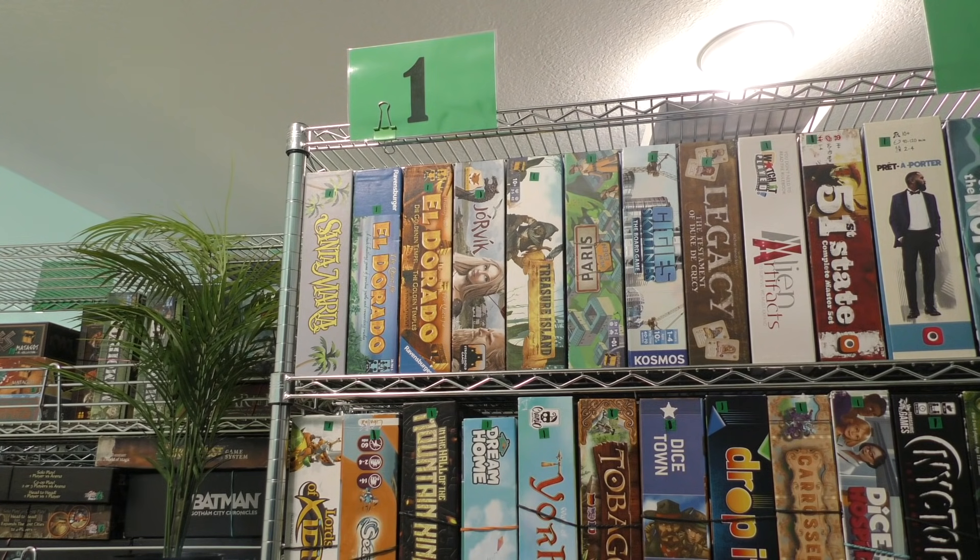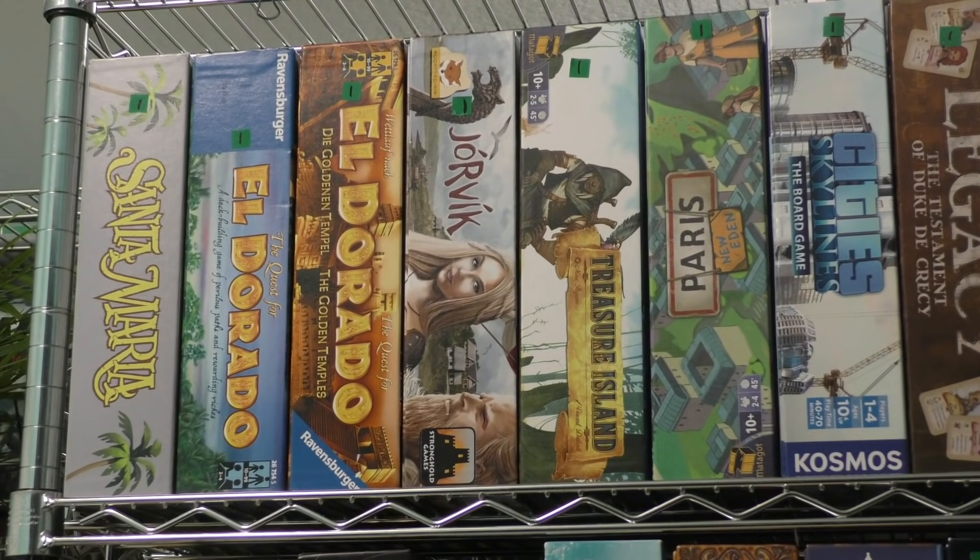Hey everybody, I'm Tom Vassell. Welcome to Shelf Reviews. This is where we're going to go to the library, one shelf at a time — 125 shelves — and look at the games on each shelf. This is what I call Shelf 1A. It's on our first shelf in the library, and we're taking a look at A, the first of five shelves. When I put shelves together, I put them together by box size often, but with a little bit of theming on how they work together, and I'm just going to tell you why these are currently in the library.